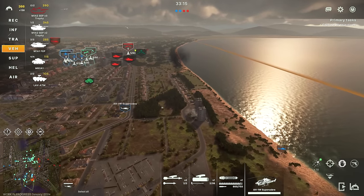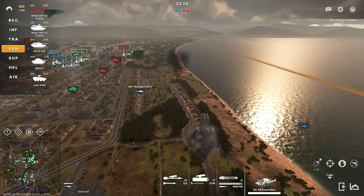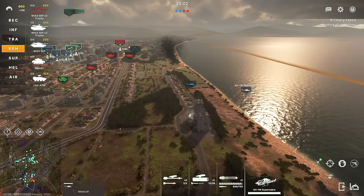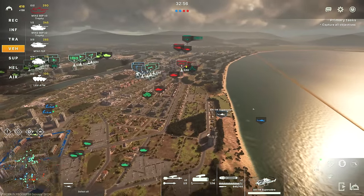The Super Cobras on the right-hand side have done exceptionally well. We do need to be a little bit careful. I'm trying to take a little bit of a wide berth here so that the infantry in these buildings don't shoot us down. I'm going to send one closer to reveal them, and that will allow us to finish them off.